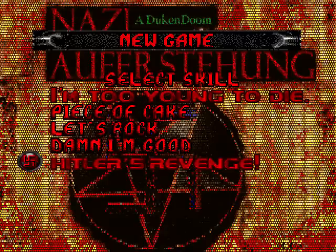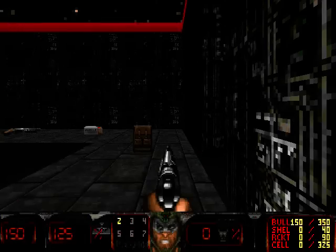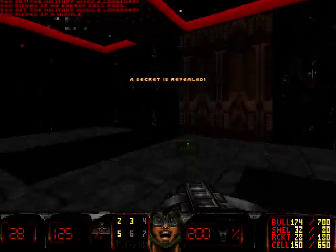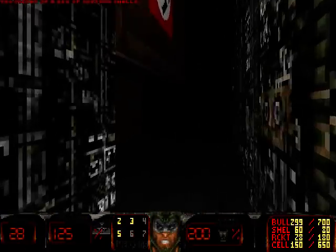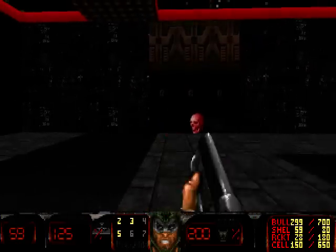I love how there's, like, two things in Doom font — 'I'm Too Young to Die' and 'Hitler's Revenge' — and everything else is in, like, pepperoni font or something. Let's rock. I've never played this before, so this is going to be somewhat of a surprise. All these maps are made in Sledge, a free map generator, basically. I never got far in FreeDoom, but I know this is the FreeDoom shotgun that they've stolen here.